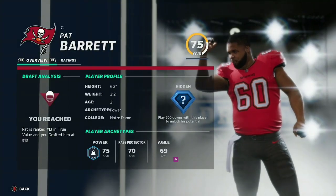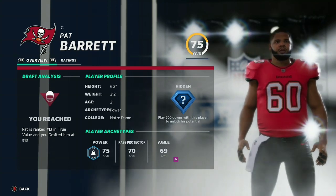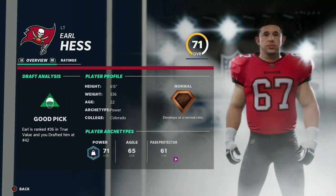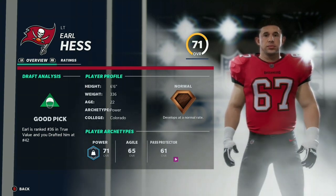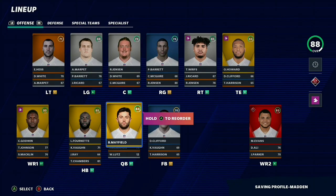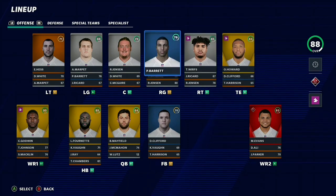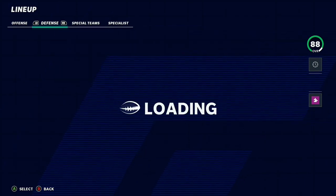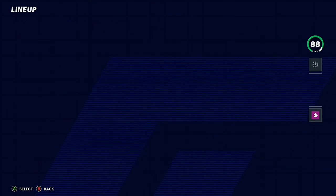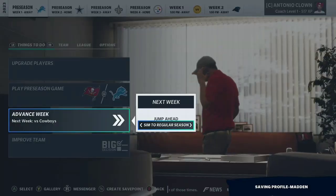In the draft we're picking up a center who I'm going to move to right guard — 75 overall, hidden development, pretty good pickup. We're also picking up a left tackle in the later round, 71 overall, normal development — an okay pick, nothing insane. This is what the team looks like after the draft. Hopefully Baker Mayfield can perform to what I want him to be. This is the fourth and final season, so let's jump into the midseason mark.